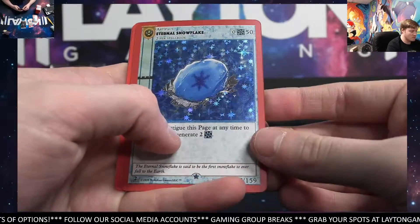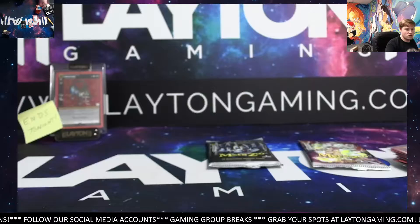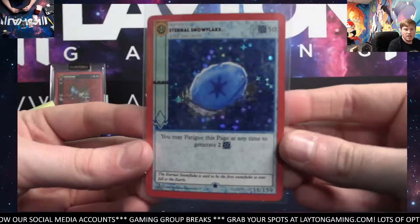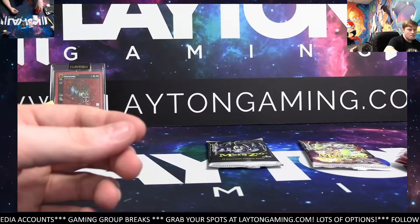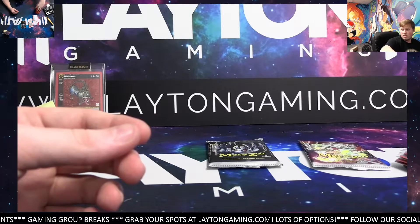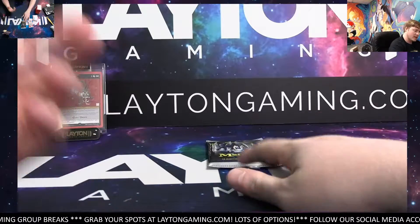Eternal Snowflake Full. Nice. Forest Aura. Nice — you got some off Amazon. Yeah, this is kind of tough to compete with Amazon right now, not going to lie. Nice Eternal Snowflake. It's a fun rip. But yeah, we haven't had a ton of luck — no Jeweled Lotuses so far yet. That can change, of course.